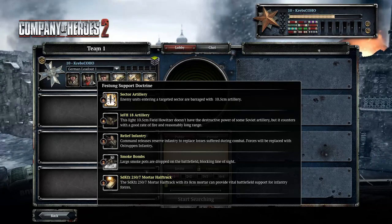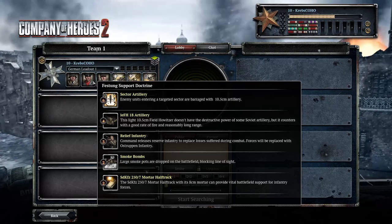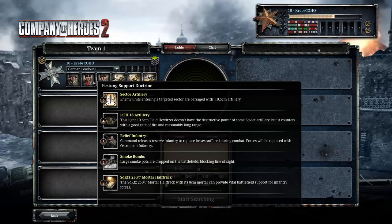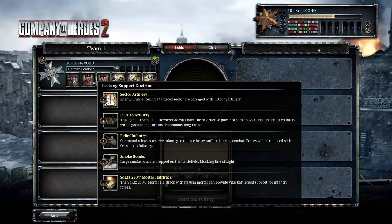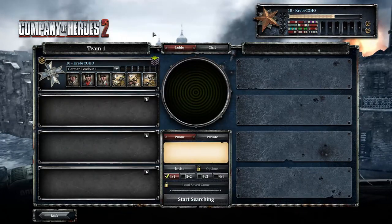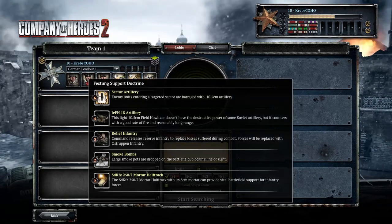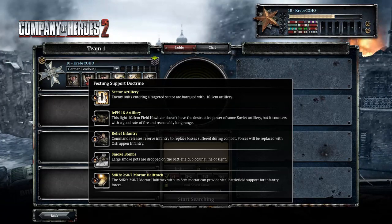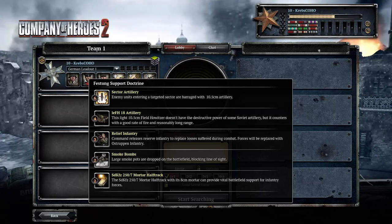From this doctrine you can get a Mortar Half-Track. You can also get Smoke Bombs, which is quite nice because it allows you to get cover for your vehicles or infantry - it reduces received accuracy for whatever is coming through there. There's also a plane that runs diagonally from your base across the map that drops the smoke bombs, but it also does a little bit of reconnaissance as well so you can see what's going on.